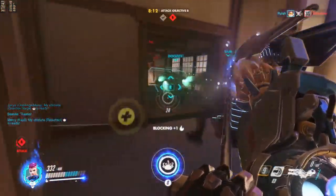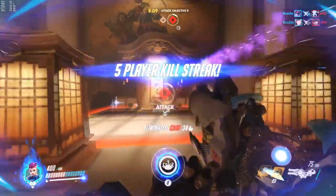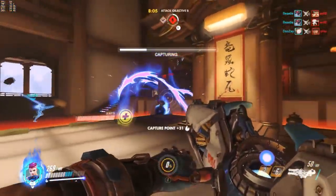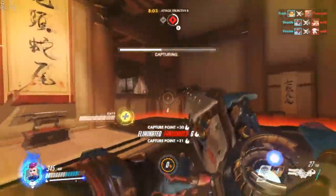Avoid Zarya if the enemy team has a really strong Mercy-Pharah combo, as she struggles to deal reliable damage on those targets. Otherwise, the only major counter other than just good play is Zenyatta.